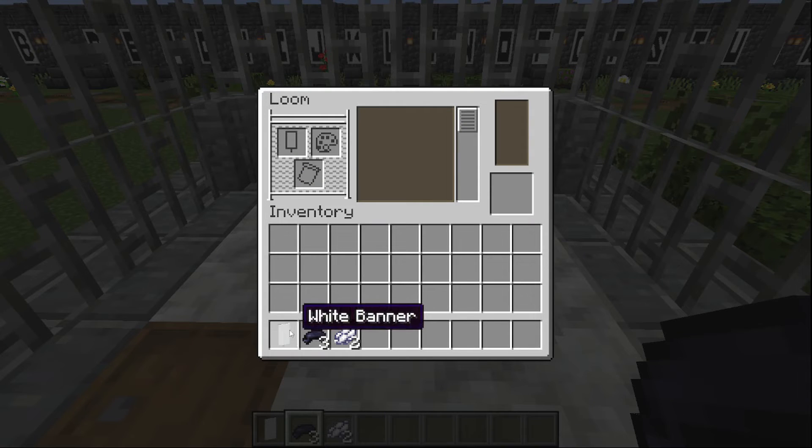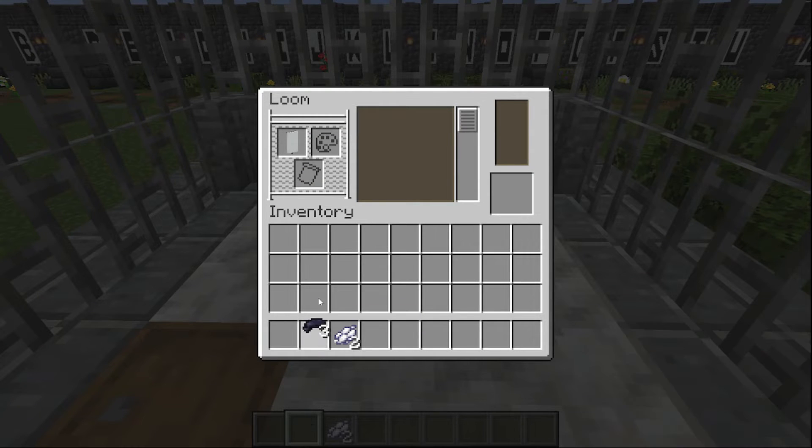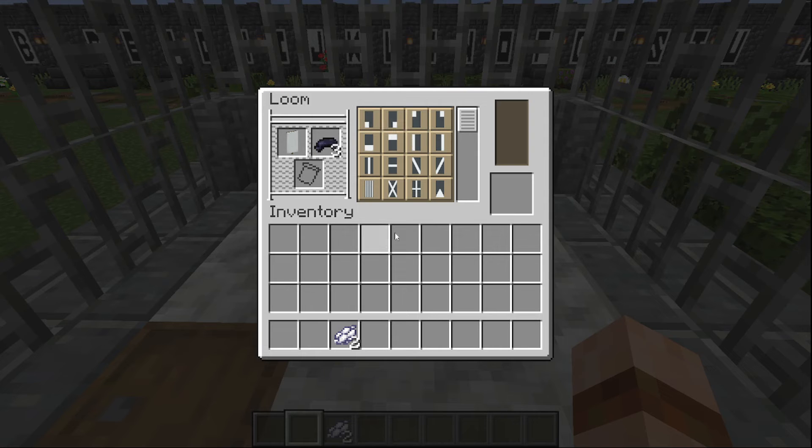Come up to your loom, you place your banner in the loom, take your letter colour dye — or your number colour dye — and we want the thin vertical central stripe. That one there. And now we want the top left hand tiny square. That one there.